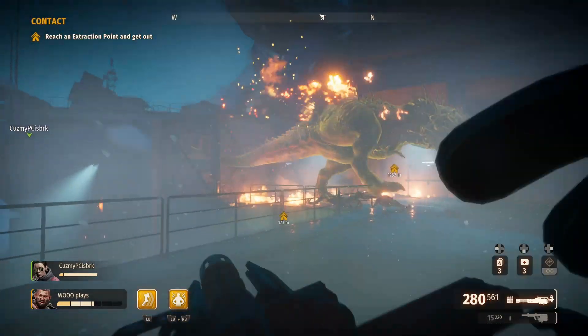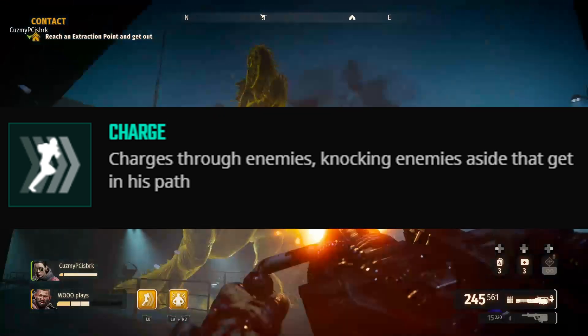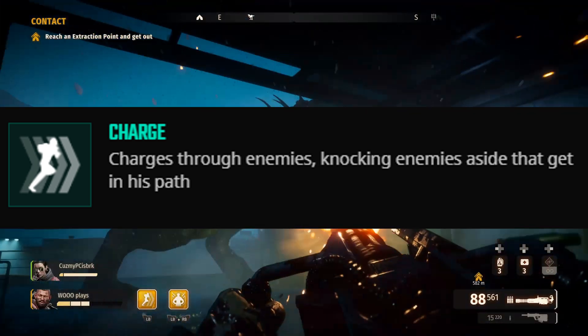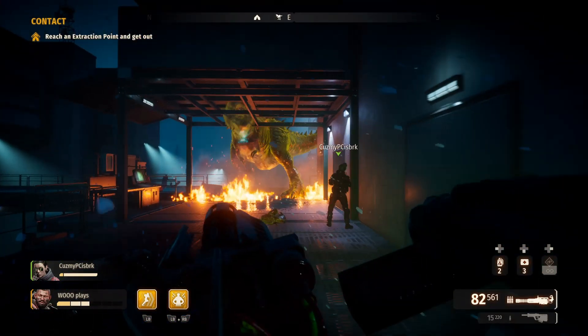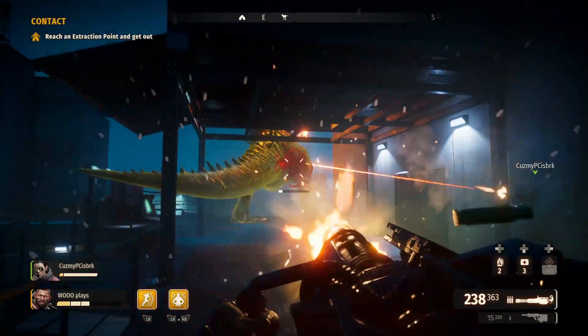The tactical is a charge — he charges through enemies, knocking them aside that get in his path. It's the rugby style: just charge and push over as many dinos as possible. As long as the perk is active, it is really good fun — I love it.